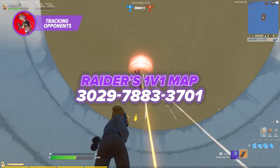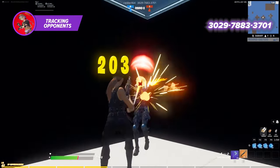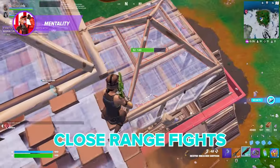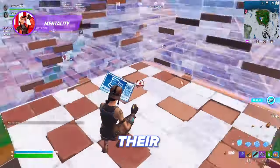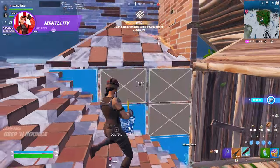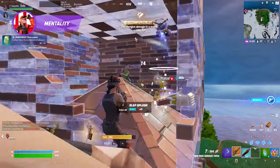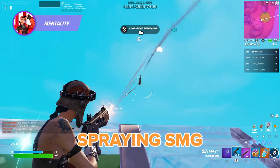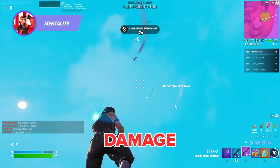Here's a 1v1 map you could start training on right now. We'll also leave some more map codes in the description. There are two different kinds of aim, and each one poses its own set of challenges. Close-range fights are fast-paced and often revolve around who's better at tracking their opponent or who can land the first headshot with a shotgun. Most fights will eventually become close-range fights if they last long enough or if you're deep into the late game. Some close-range tactics include spraying with your SMG or ADSing after a peek to hit your opponent for max damage shotgun headshots.